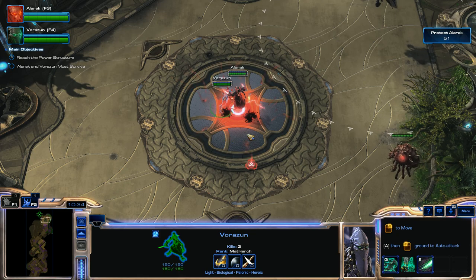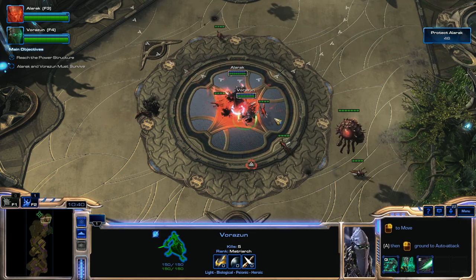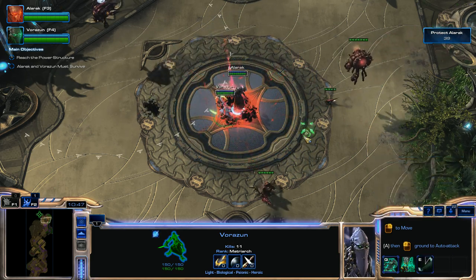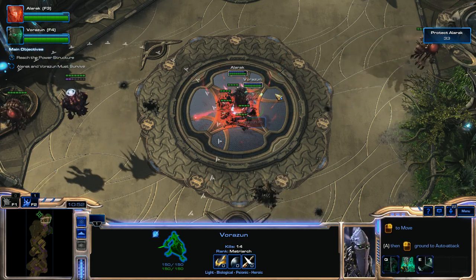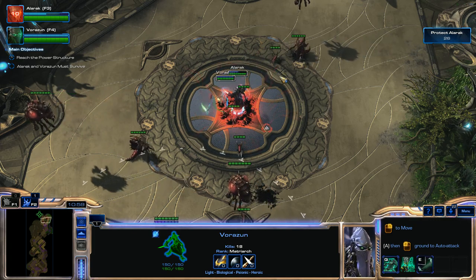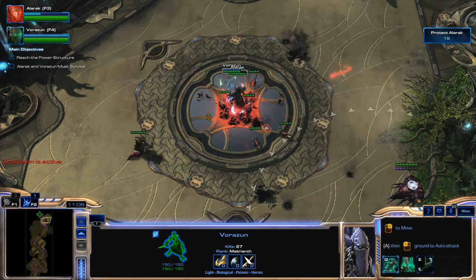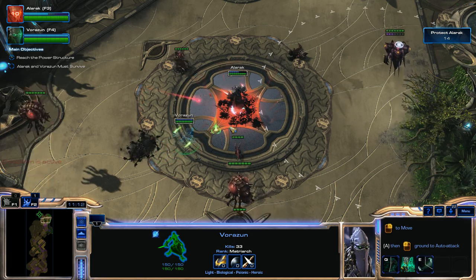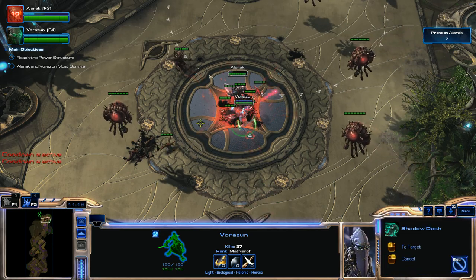We'll focus down on these Zerglings for now and just keep Vorazin out of any detectable areas. I think I'm going to turn Shadow Fury on auto-cast now. We're just going to try to keep close quarters here. I'm going to use Shadow Dash to trigger another Shadow Fury ability, then use Shadow Dash again.